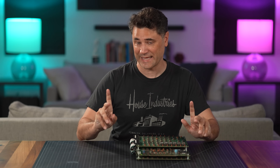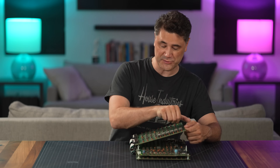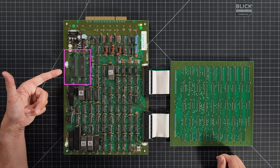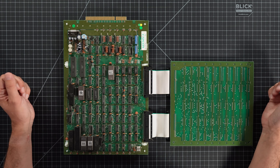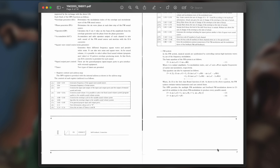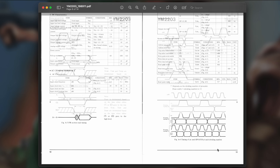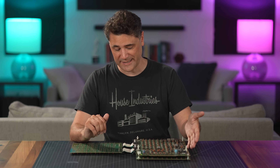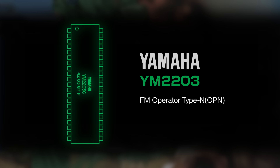So that's the SID. Let me introduce now the chip we'll use to impersonate it on the Commando hardware, which is the YM2203, which Yamaha dubbed the OPN. I wish I had more information about this one — sadly, all I have is the datasheet. And datasheets are really just marketing documents, just technical enough to help you decide if you might want to buy the thing. But the OPN is not a simple chip.